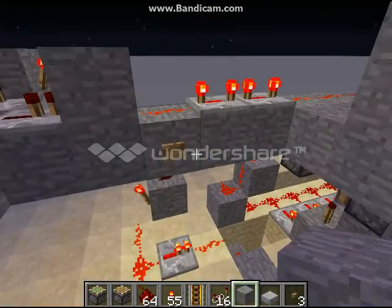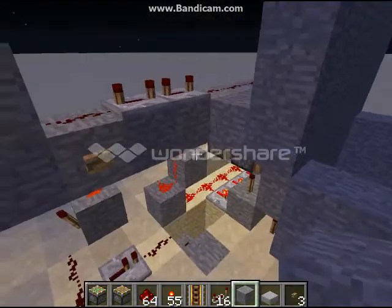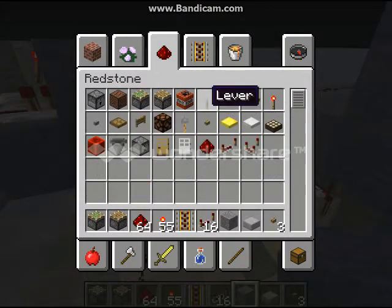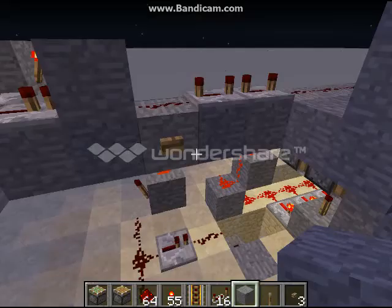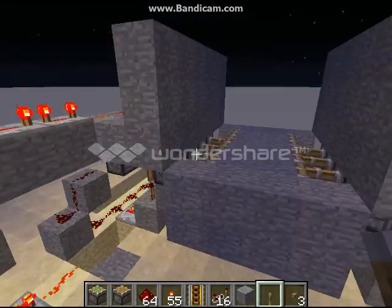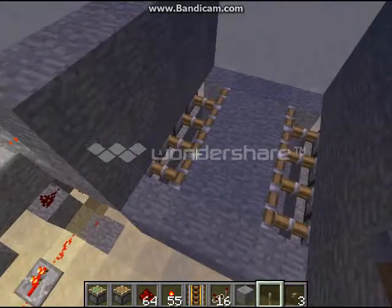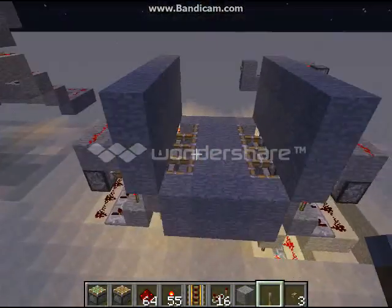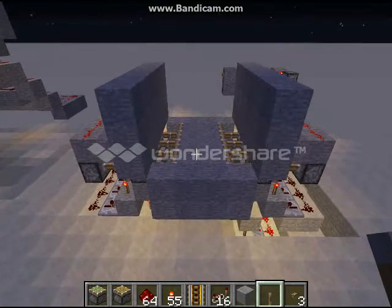It actually looks kind of nice having the pistons sticking out like that. Let me go ahead and put a lever on there just so you can see what I'm talking about. So, lever — extend the pistons. And then it kind of looks like the pistons are there to hold the bridge, and it makes a little sense, but we're trying to eliminate the pistons altogether.